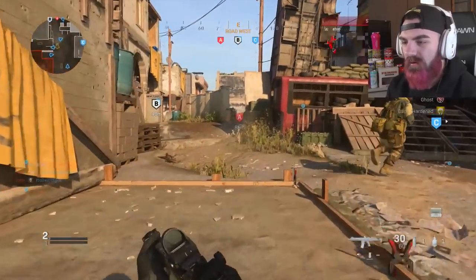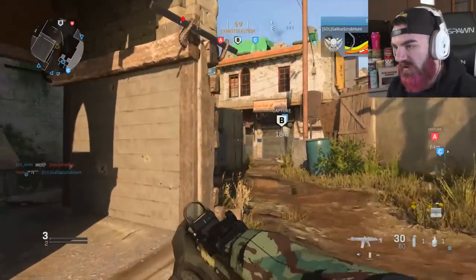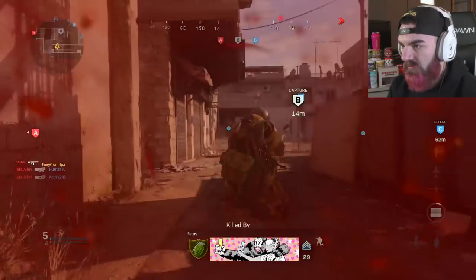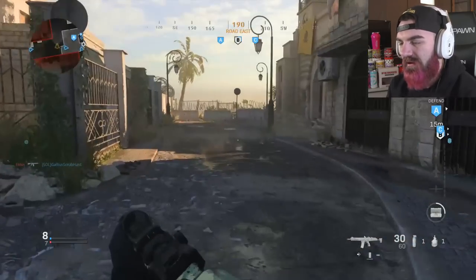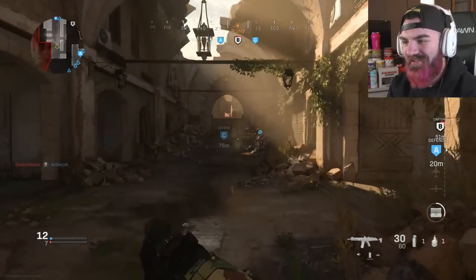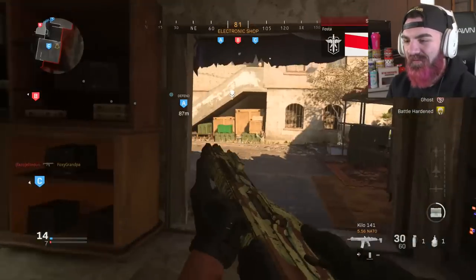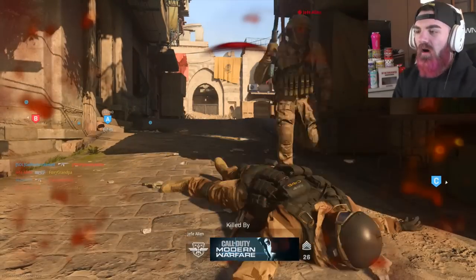We're on Ramazza and we are using the Faded Evil tiger camo — this camo is pretty cool too. You guys want to know a secret? I'm pretty sure that Hackney Yard and Ramazza are like the same map. I always have one of these observations every single year. This year I definitely notice it because we only have six multiplayer maps at launch. This is so infuriating.